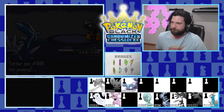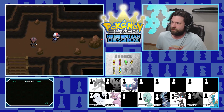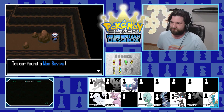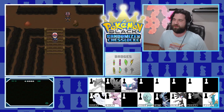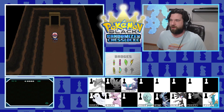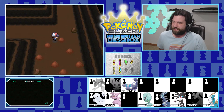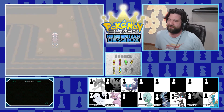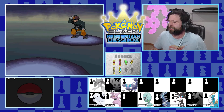We head right and down, checking for items. There's a Max Revive - utterly useless in a Nuzlocke/Chesslock format. I still sometimes think like it's a normal playthrough and see a rare item, then remember it has no use at all. Trying to find items in the dust piles - I keep getting sniped by wild Pokemon. There's got to be an item in one of these piles.